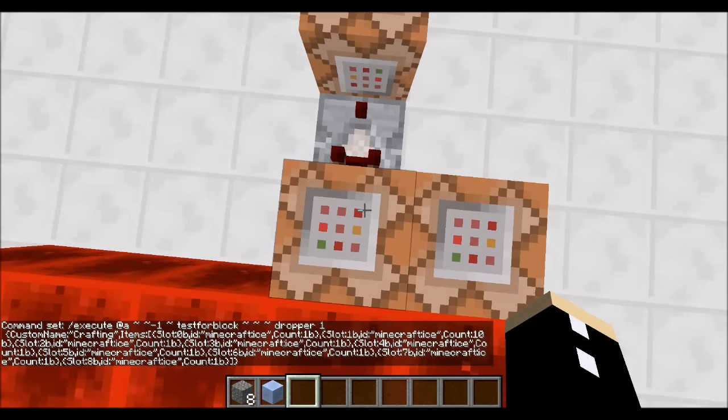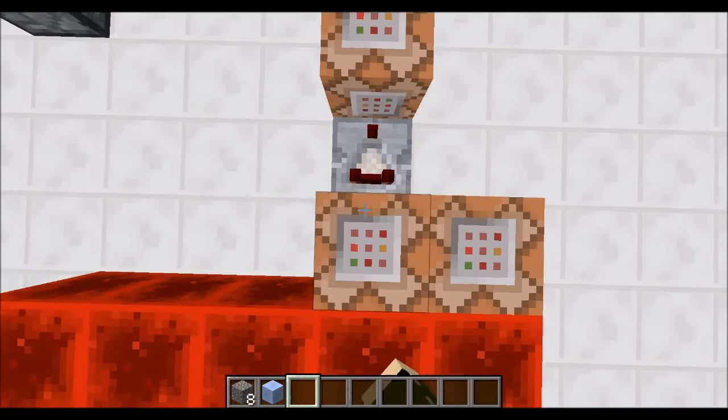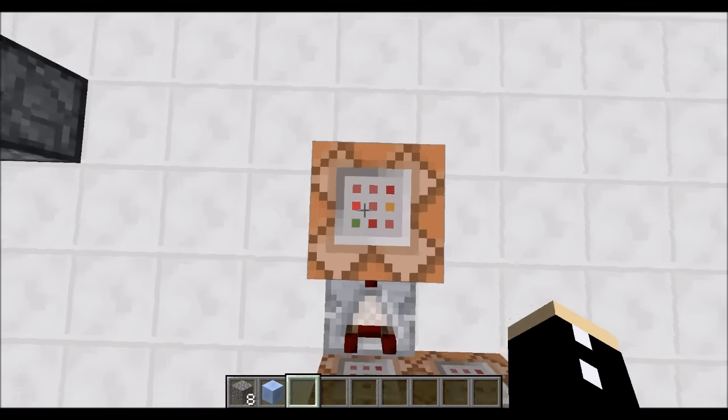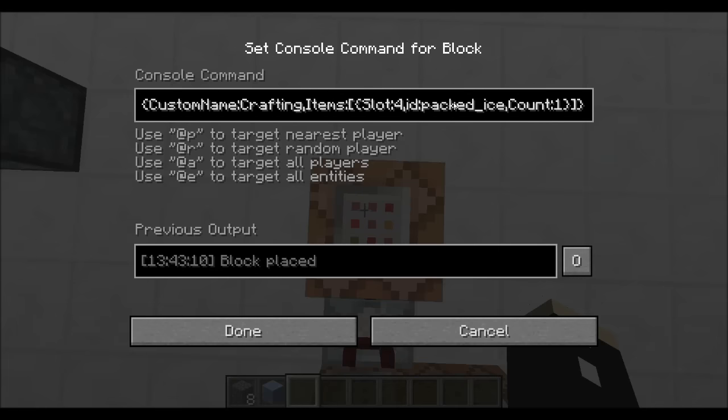Regular crafting doesn't have that. And then, if that's true, then this comparator will turn on. Oh, by the way — when you string slot numbers together, make sure there's a comma in between and that they're surrounded in curly brackets. This then happens: execute from all players, C equals one, so it only happens to one player. And if there's a dropper below them, then it will set a block of dropper, and then it will replace the dropper below you with packed ice. The letters are not present here this time.